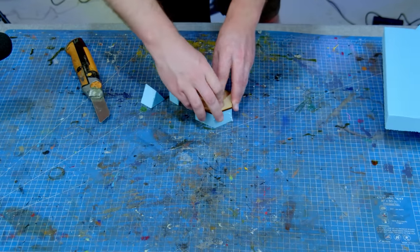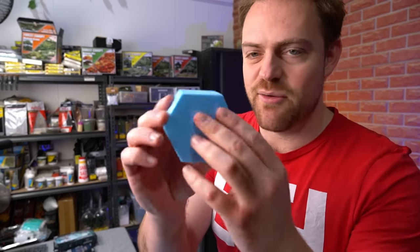With that decided, it's time to cut out a whole lot of hexagons out of foam. And just like that, we have our first hexagon. Now to cut about 30 more.